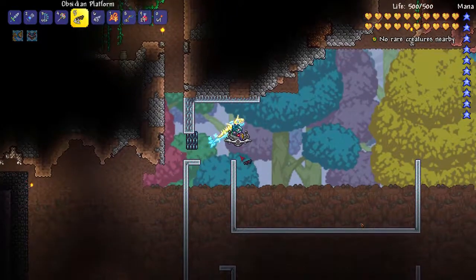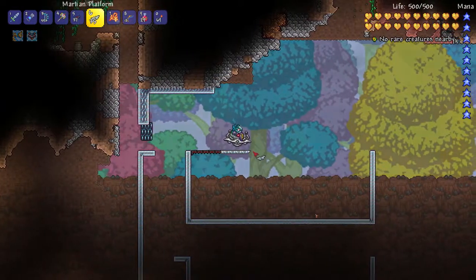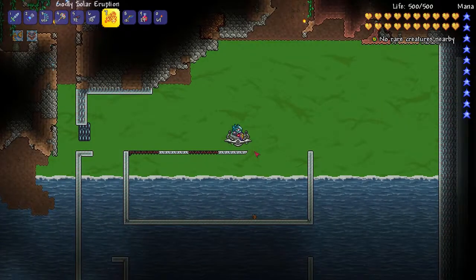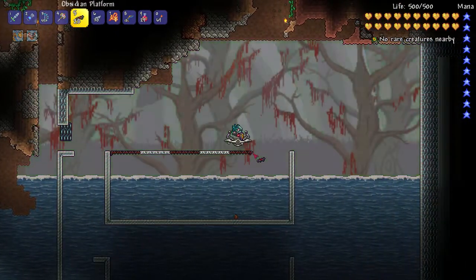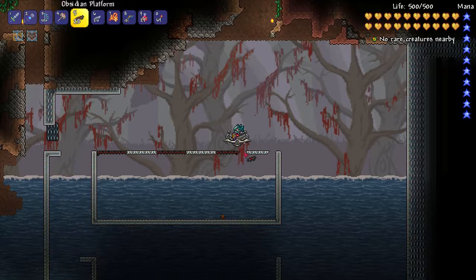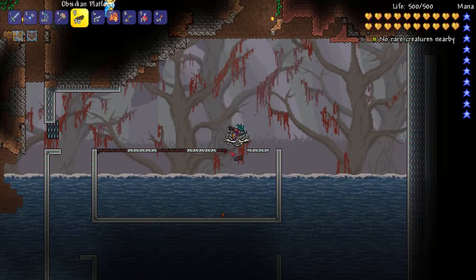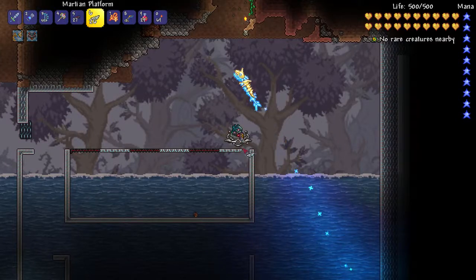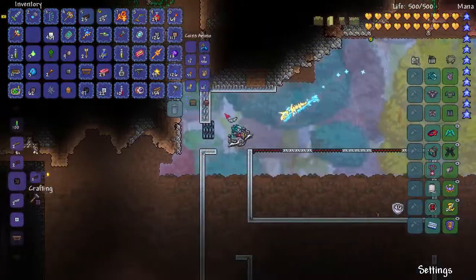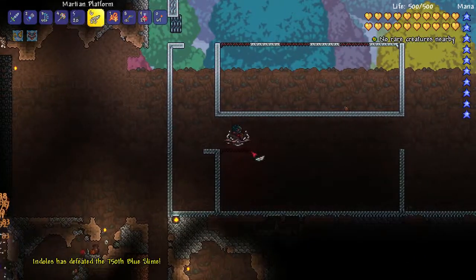Let's make some martian platforms - about 40 of those - and 40 obsidian platforms as well. The idea is it's every five blocks: one two three four five, one two three four five, repeating across the structure. That sets up the platform spacing correctly.